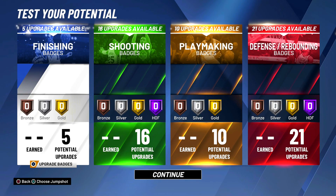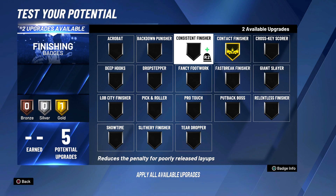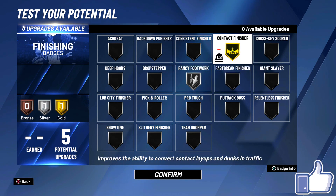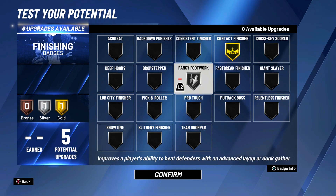For finishing badges, I recommend gold contact finisher — in my opinion the best finishing badge in the game — and then silver fancy footwork. This player can get the long athlete layup package, the best layup package in the game. Fancy footwork helps you get a stun animation when doing a hop step, which is very good. This is my badge layout — it's all preference, so feel free to adjust based on your play style.